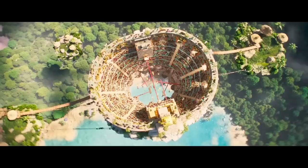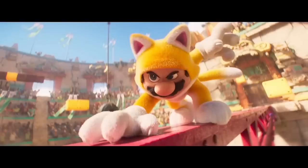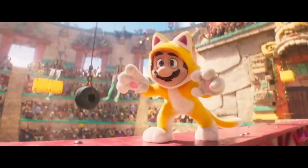We just recently got a brand new snippet of the Super Mario Brothers movie which showed a brand new powered-up item for Mario — the cat suit from Super Mario 3D World. That's pretty awesome because they're clearly referencing almost every single Mario game, not just the first couple. It's like they're throwing everything into this movie, which is so awesome.